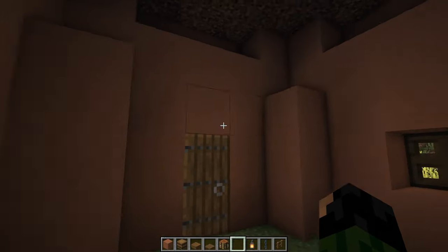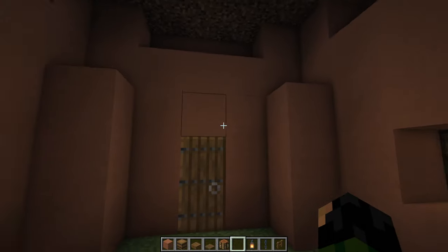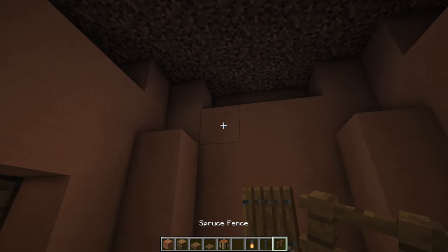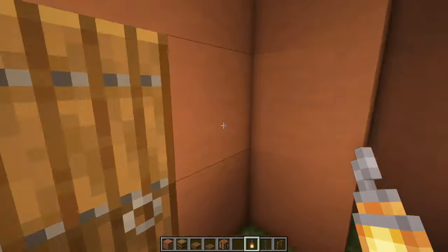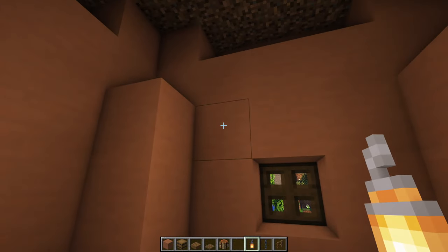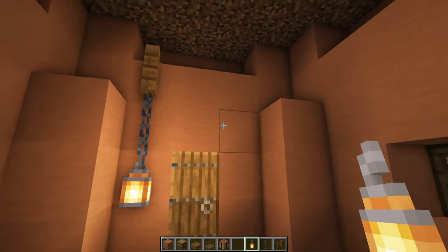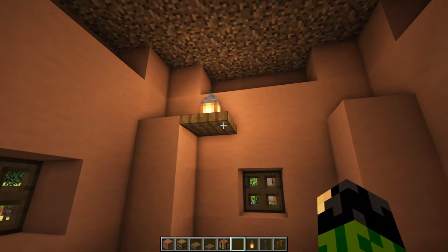Inside, the first thing we're going to do is light it up because it's awfully dark. Facing the spruce door, look to the left and go up to the top terracotta block and place down a spruce fence. Underneath that, have a chain and then a lantern. Turn around 180 degrees to the oak trapdoor, go left then up by one block, and place a spruce trapdoor with a lantern on top of it. These may look a bit out of place, but you need to be able to see.